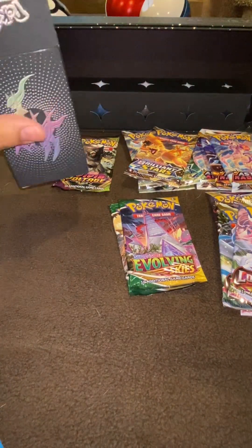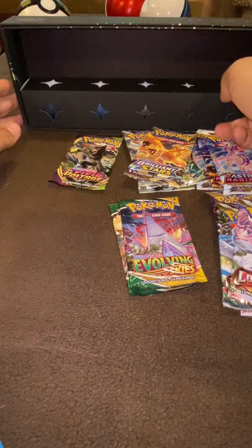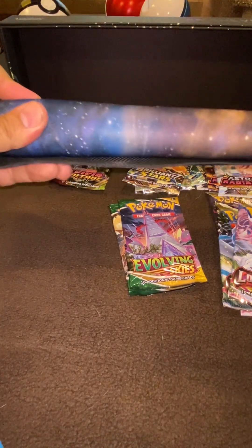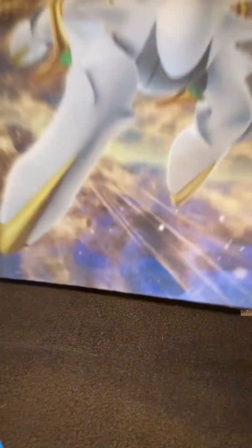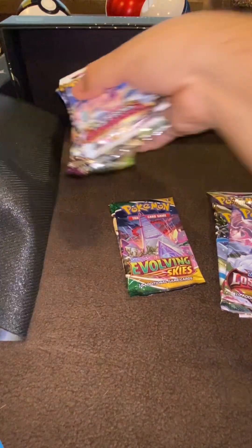And the dice — this is a nice heavy die. Put those back in the box. This is the play mat; I don't currently have one so I'm going to be using this one after this.